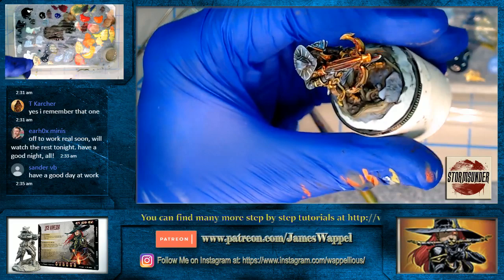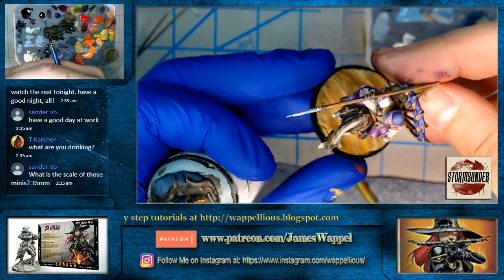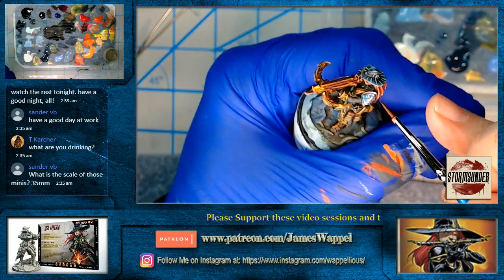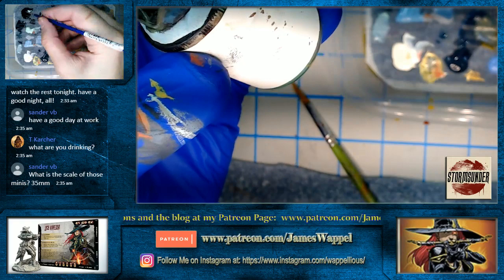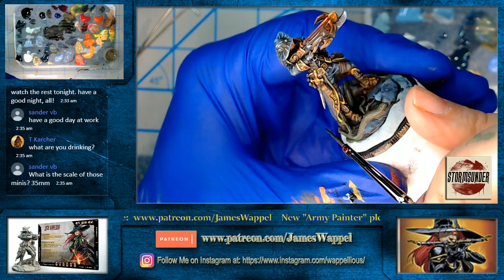That's my Harad army. I did episode one as the basing using the Green Stuff World paint. It's been a brain teaser to say the least — every paint line has different properties and qualities. Not everything is the same, which is why you'd want to buy different paint lines rather than all the same stuff with a different label. It's almost like speaking a different language.